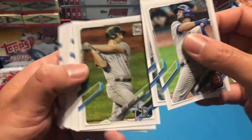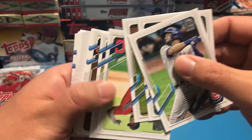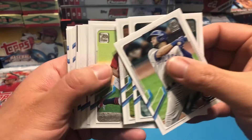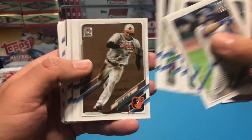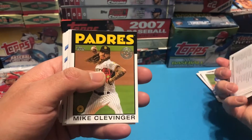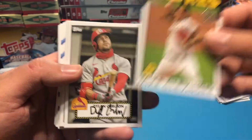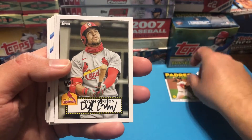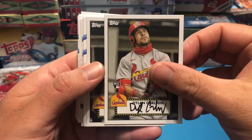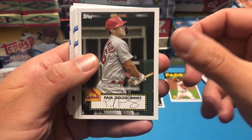It is really hard to see names on these cards, they're very very tiny. I think that's been the biggest complaint most people have had with 2021 Topps — otherwise I kind of like the design. Mike Clevinger, a 1986 insert — oh, there's another Top Rookie — Dylan Carlson. And a 1952 insert — Paul Goldschmidt.